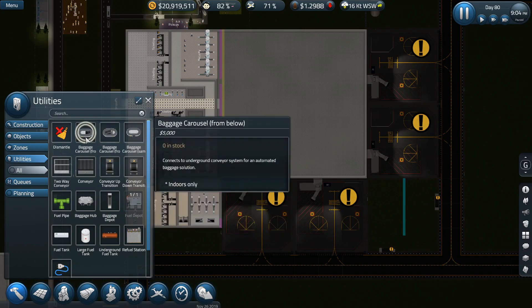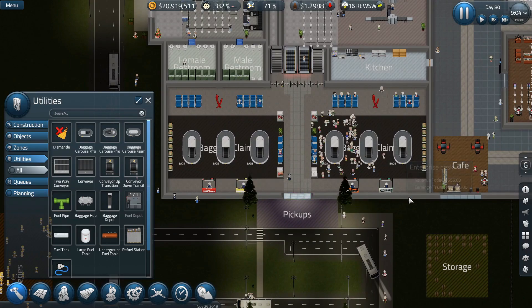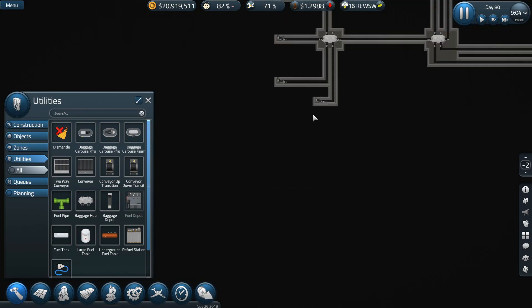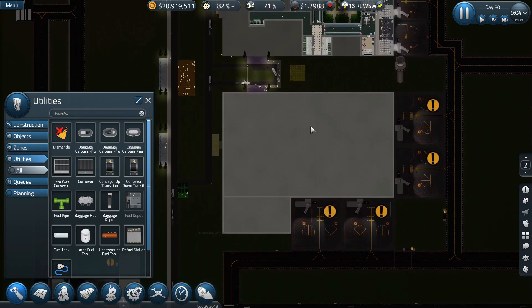In our utilities, we actually have several different baggage carousels now. We have the original baggage carousel from below, which is what we used over here — our very nice baggage claim area that is on the main floor. I've also done it in the last series where baggage claim was on the first sub level down here, because we had all our other baggage stuff down there. But what I want to do today is put it on the second level.